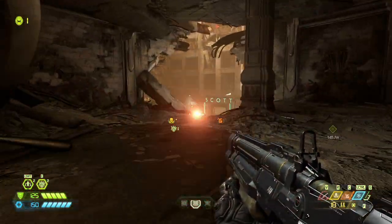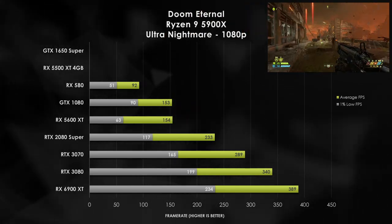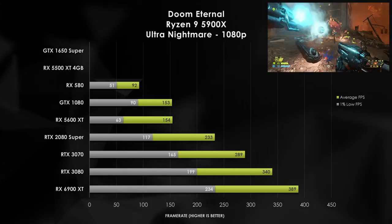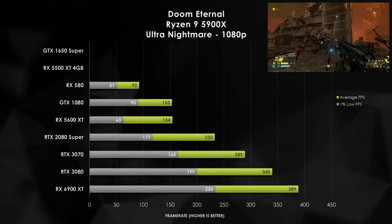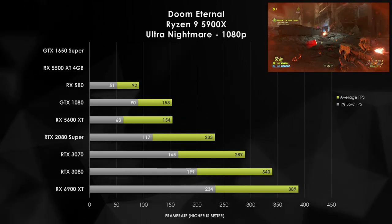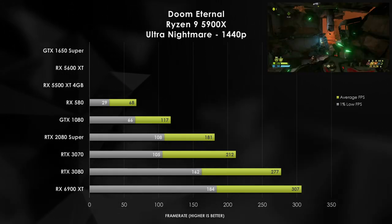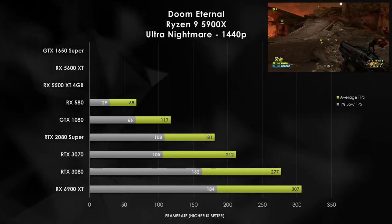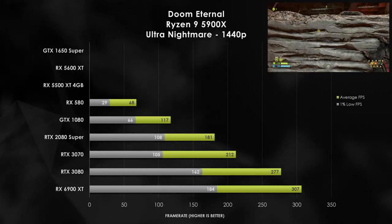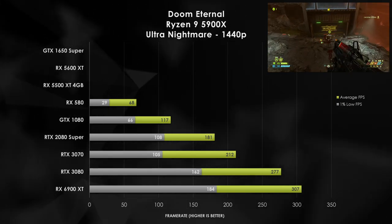Doom Eternal Ultra Nightmare definitely needs more than 4GB of VRAM in order to be playable. Sure enough, the GTX 1650 Super and the RX 5500 XT 4GB are unable to play this game at this setting. The RX 580 does manage to get 92 FPS, which is pretty great. This particular preset of Ultra Nightmare just takes much more VRAM than what some of these lower-end cards have. As we go up to 1440p, this showcases again that 6GB is not enough to cover some of these games. The RX 580 is able to manage over 60 FPS gameplay, and even our GTX 1080 plays really well at 117 FPS. I will not be including this game in the average gameplay results because three of the nine graphics cards are not able to play the game.